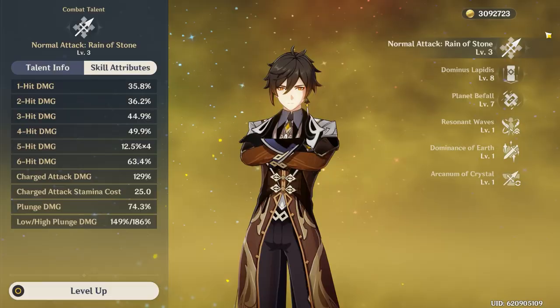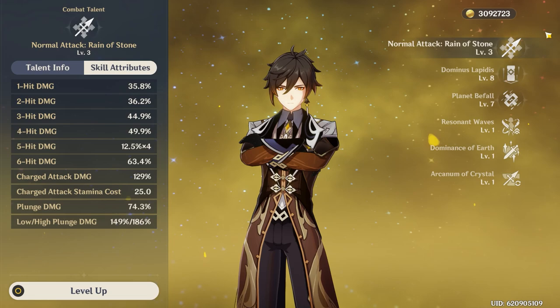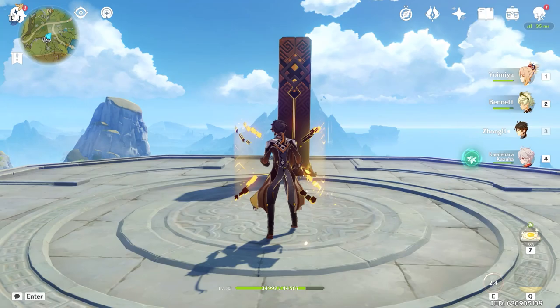To start off this mountain of information, we're going to analyze Zhongli's relatively simple kit. Zhongli is primarily a support unit, so it's not a surprise that the damage scaling on his normal and charge attacks are lower than average. Unless you're dead set on DPS Zhongli, I don't recommend investing in his normal attack talent at all. As for his elemental skill, this is the bread and butter of Zhongli's entire kit.